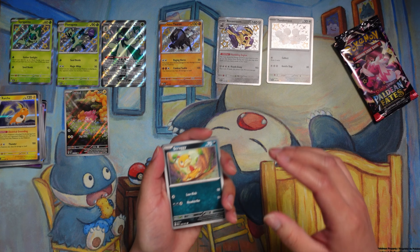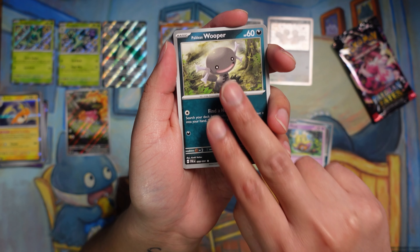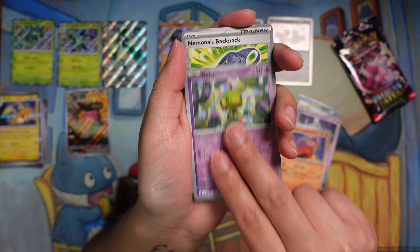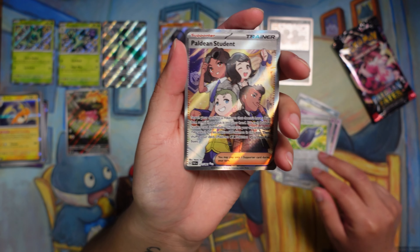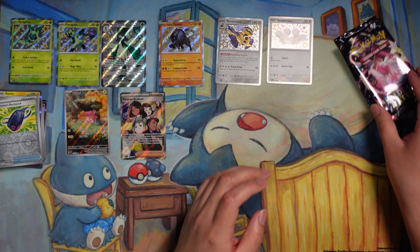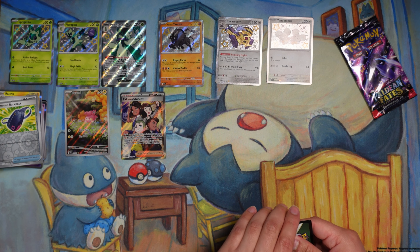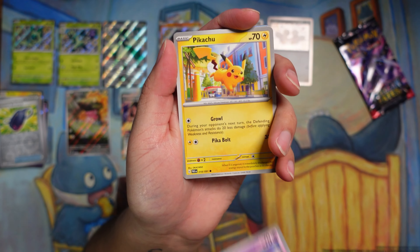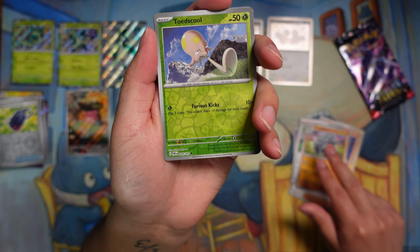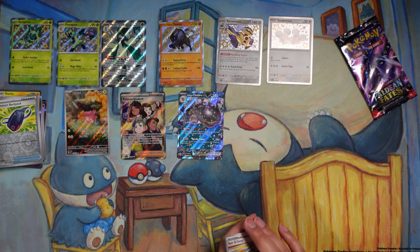Kayla brought out her Tandem Mouse plushie. She also ordered Maushold, which is coming probably next week, so we'll have the whole family. We pulled a Greavard, Wooper, Alcremie, a full art Paldean student — those seem pretty common, I've actually pulled both students already. No regular Penny though. It's just such a big set that I keep forgetting what's in it.